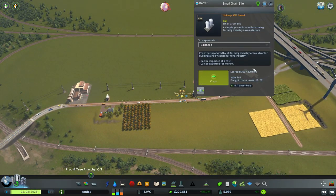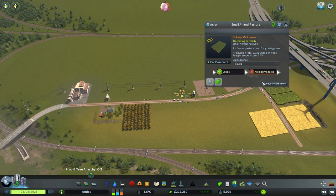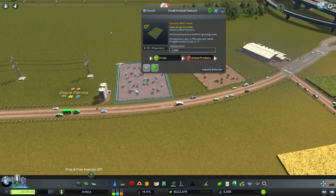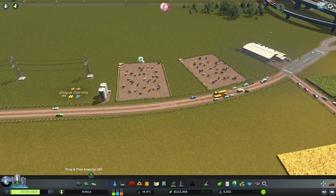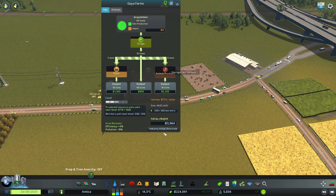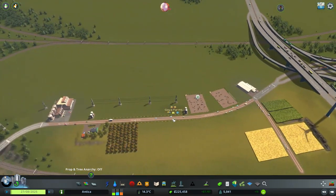The storages are pretty much 100% full. The excess is being sold or sent to the farms, which is a bit of a problem. We have so much resources but the animal pasture nearby the silo seems to always be having issues receiving crops. This definitely screws the production a bit, because most of our output is coming from animal products - we're already doing almost 4,000. And we are not importing anything, just producing our own and exporting and selling it. If you guys know why this is happening, let me know.